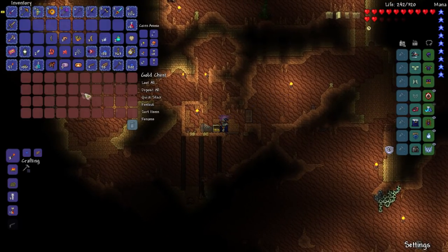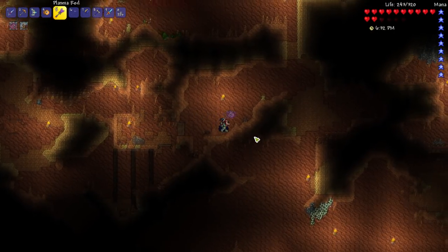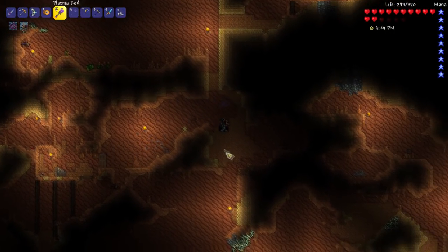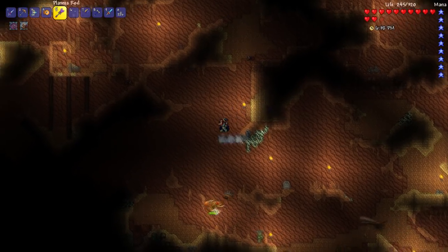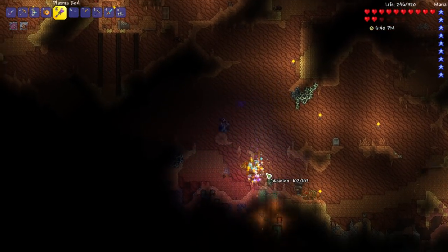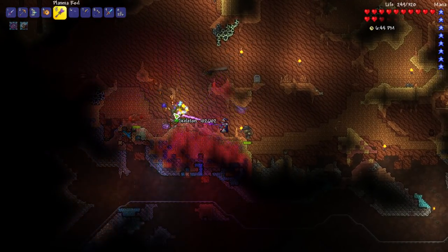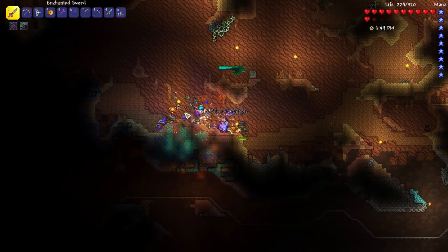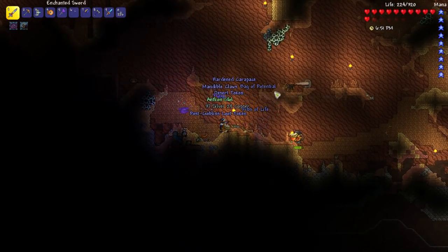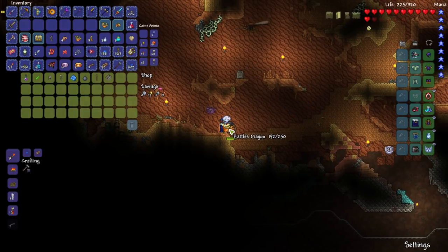Does this have anything in it? No, but we'll take it. You never know, you'll need a good chest. These dudes are already worth their one damage they don't do. And there is a merchant — I will not let you die. Seriously, I don't want you to die, so stick around, okay buddy? Thanks — how you doing, Rattles Magoo?